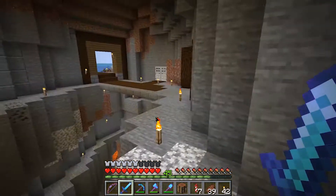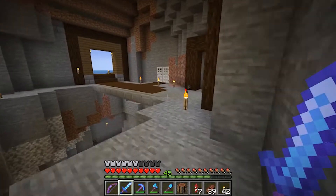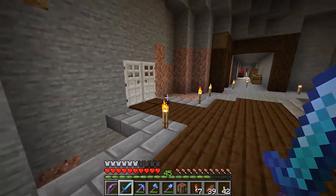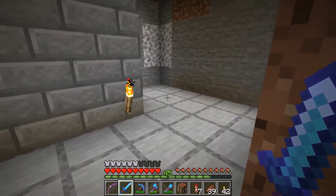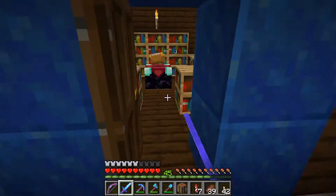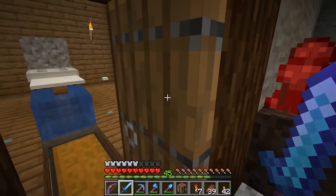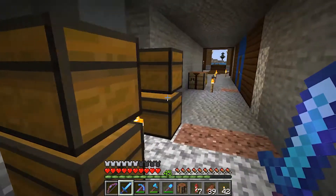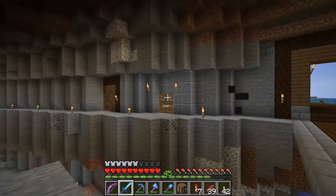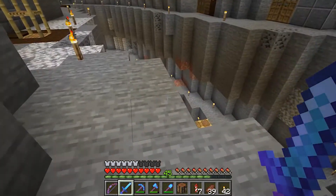We're in a ravine right here — it was supposed to be like a ravine city but didn't quite get anywhere. There's a barracks, an enchanting room, AFK fishing — which I'm upset breaks in the next update — and then a couple of bedrooms along here to make it feel more lively.